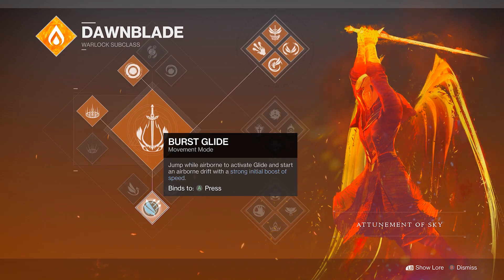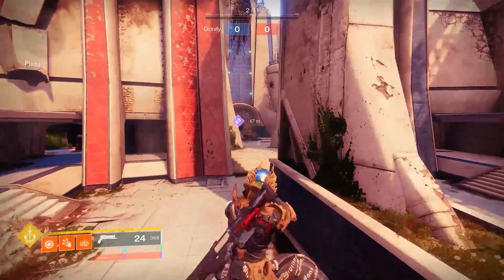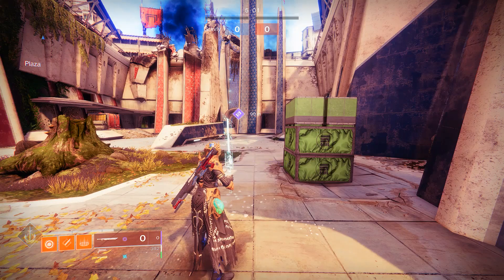For the glide, you are going to want to equip burst glide because when you combine it with Icarus Dash you are able to move around the map insanely fast. When you sprint you are able to jump up, pop your burst glide, and then double tap B to do an Icarus Dash and it will send you flying. This is honestly an insane movement tool that if you can master, you should be flying around the map with ease.